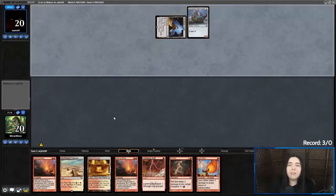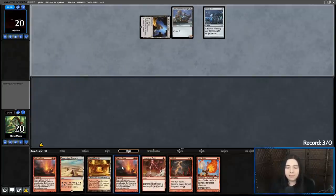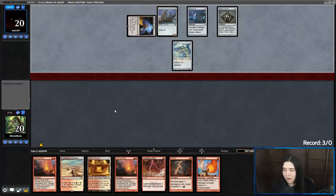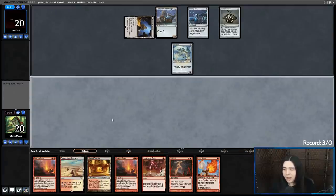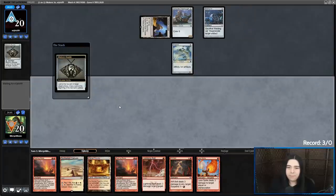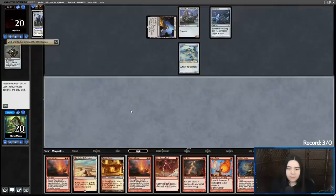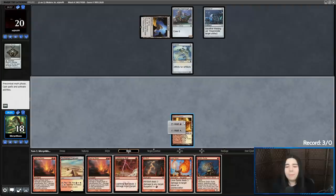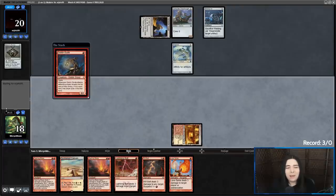Treasure Vault, Consulate Dreadnought — okay, it's Vehicles. Goblin Guide. Do I want to trade Goblin Guide for a Welding Jar? They're probably just going to play a zero-drop Affinity guy and then crew the Consulate Dreadnought. I don't want to trade off Goblin Guide — well, it'll lower their artifact count. Will they take it? They'll probably take it. Okay, I'm going to do it.